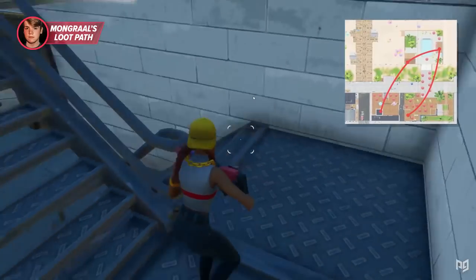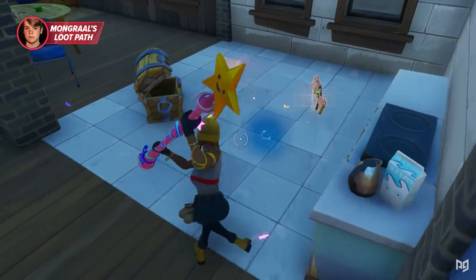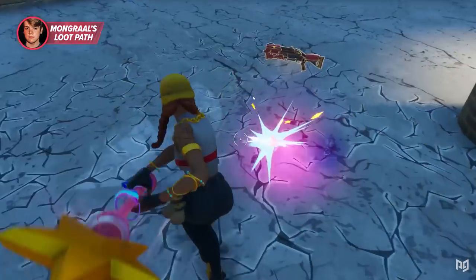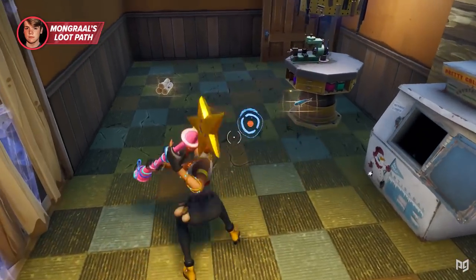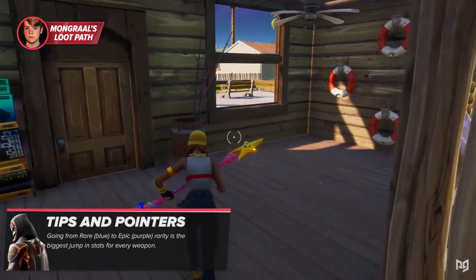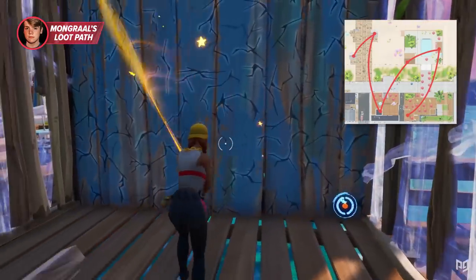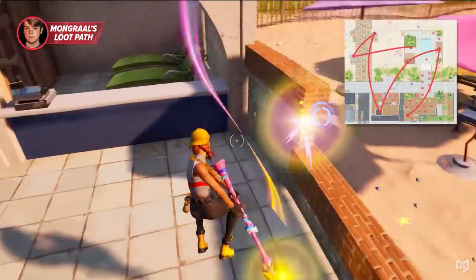From the pool Mongrel gets another chest and heads to the dance hall building next to the hotel. Starting from the roof he goes downstairs, gets a chest, and keeps harvesting all the metal and brick fixtures he sees. He then breaks below, harvests some more, and goes down into the garage for another chest. The garage floor gives a substantial amount of brick. Also in this garage is the third ice freezer and an upgrade bench — Mongrel will always upgrade if he can take a weapon from blue to purple rarity, as those give the biggest stat increase. After the garage, he heads to the dock for another ice chest and a regular one.